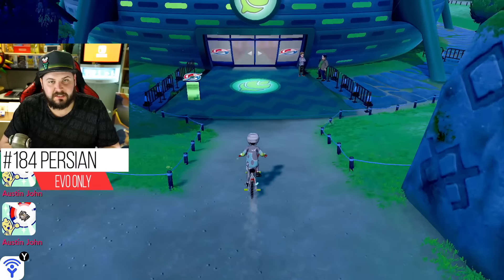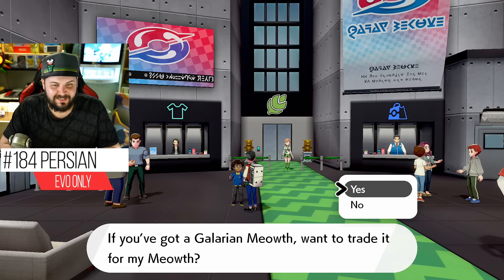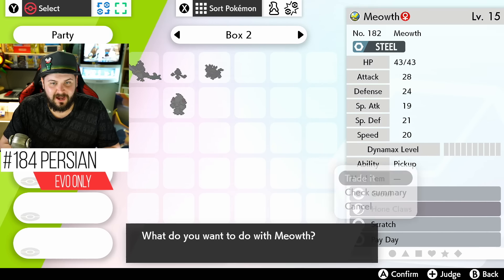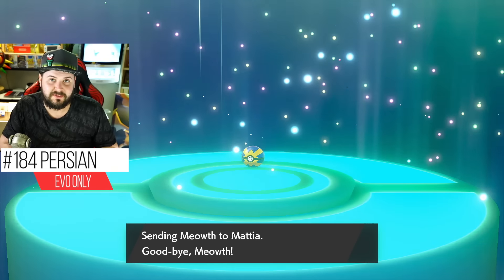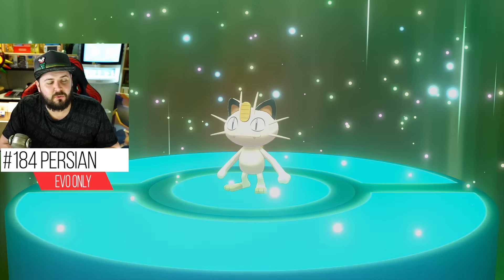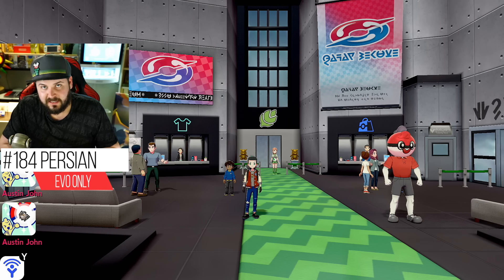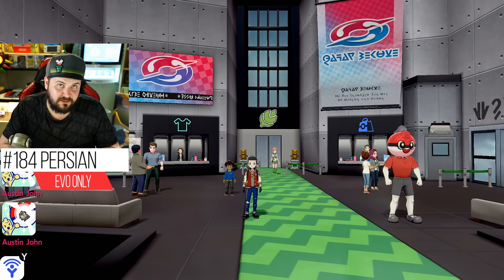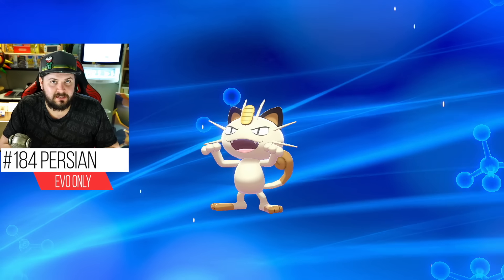In order to get Persian, you need to take your Galarian Meowth and trade it for a Kantonian Meowth. It is worth mentioning that around release time until early January you can get your hands on a Gigantamax Meowth; however, that Meowth is not allowed to evolve — it can be bred down for more Kantonian Meowths. If a Kantonian Meowth reaches level 28, it will evolve into Kantonian Persian.